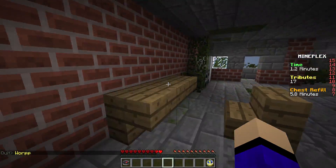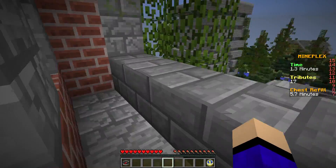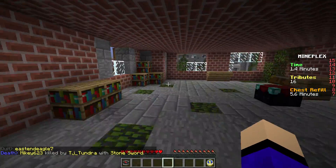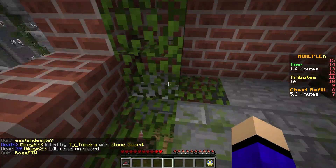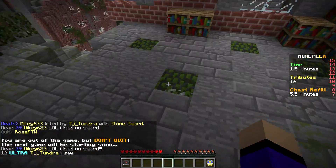A chest can spawn right here, and these two furnaces sometimes have food in them, so check them — not all the time though. I can't really show you because I'm not in the game. This spot has the enchanting table, it's always there, and it's really nice.